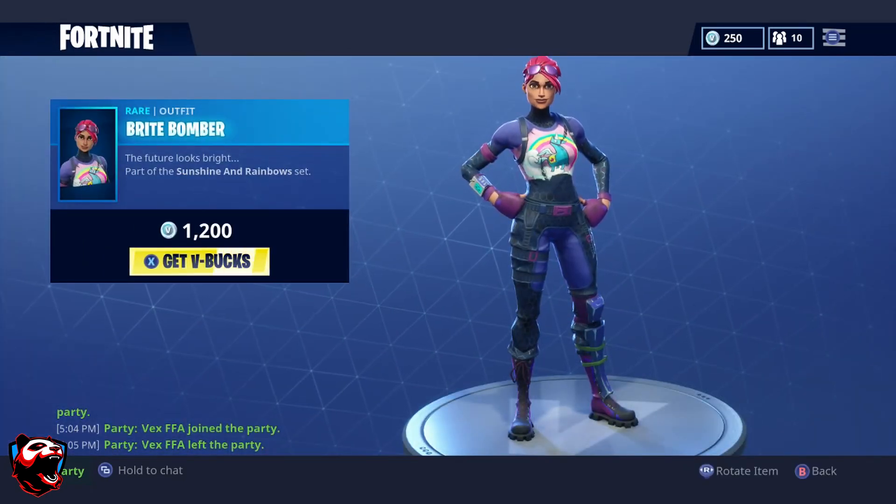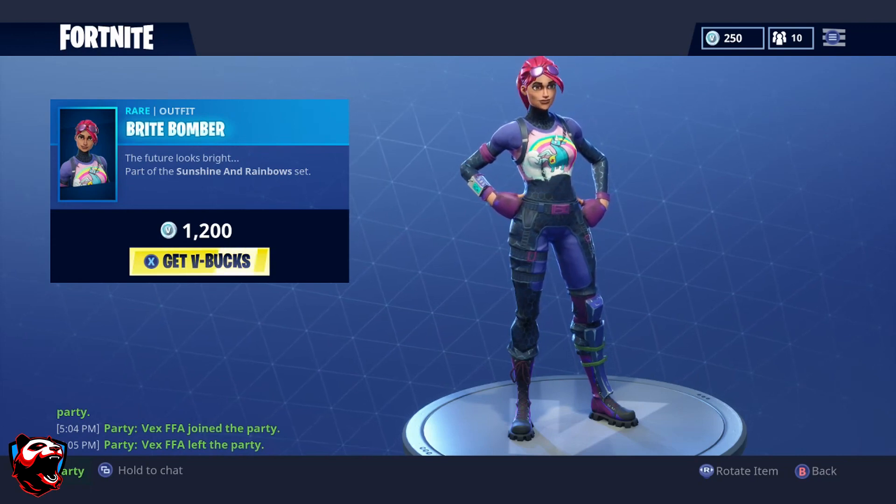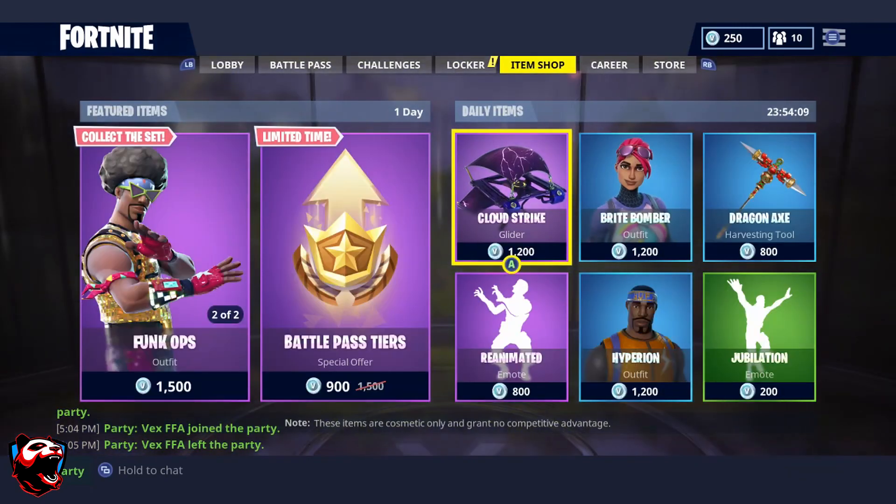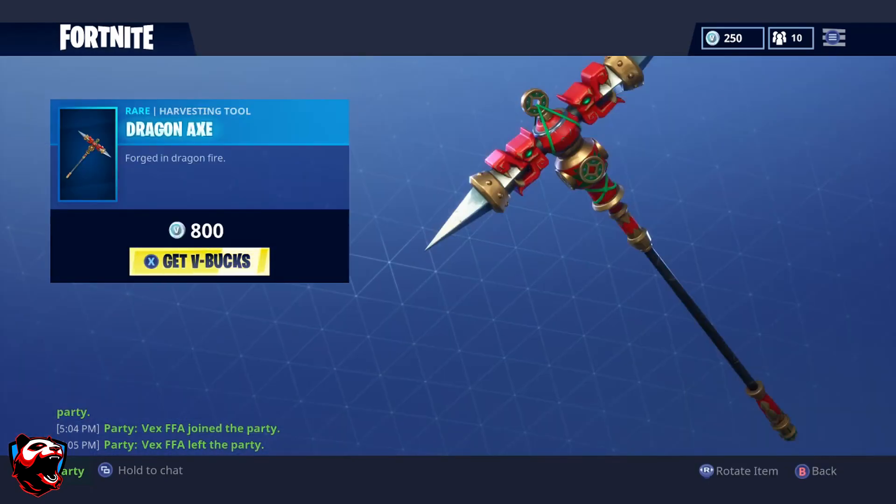We also have the Bright Armor outfit. I know this is one of the most sought-after skins and a lot of people still have it, but if you're still trying to get it, the Bright Armor outfit is 1,200 V-Bucks. It's a really good-looking skin.